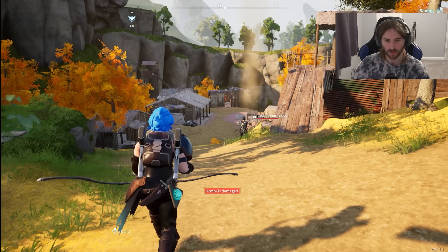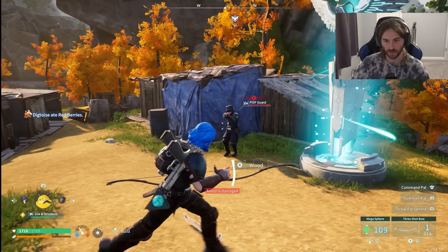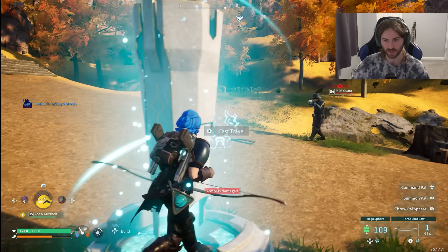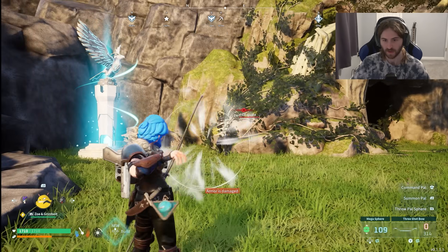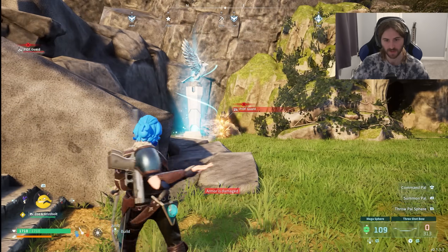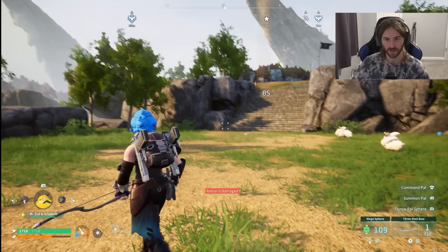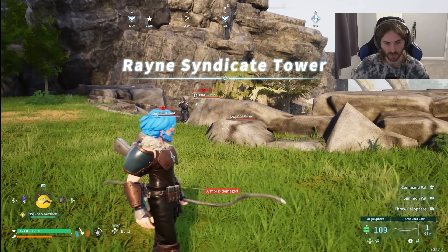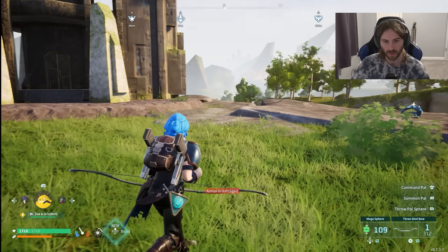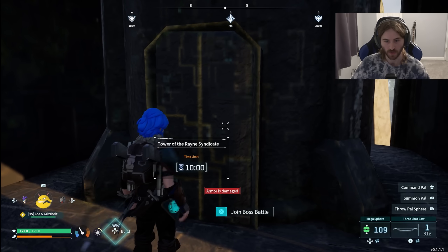Once you arrive at Small Settlement you're going to want to attack one of the guards to get wanted. Then lure those guards over to the fast travel point and get them pretty close to it. Then fast travel to the Rayne Syndicate Tower entrance. If you do this correctly the guards will actually follow you, so lead them up the stairs and up to the tower where you fight the boss. Go inside the little building - this is where you enter the boss battle.